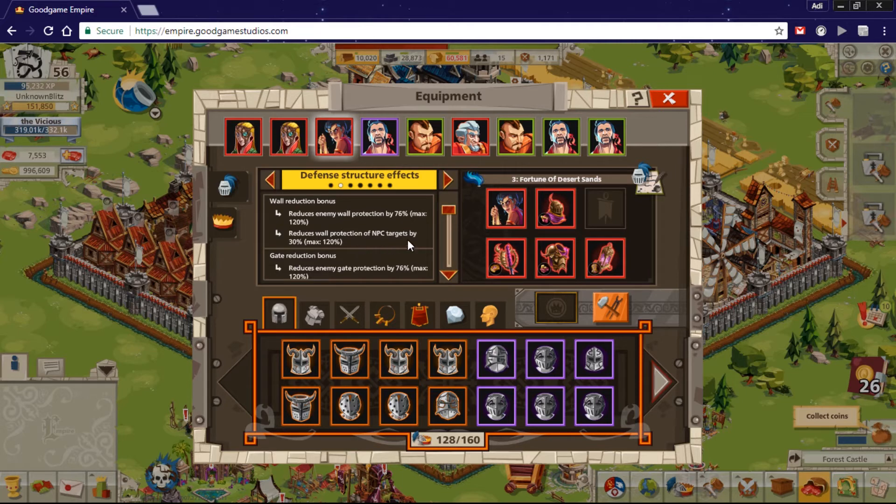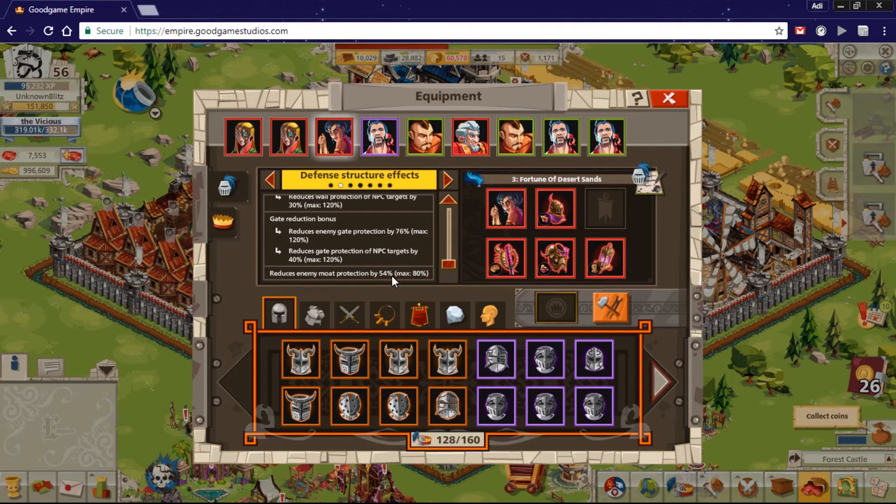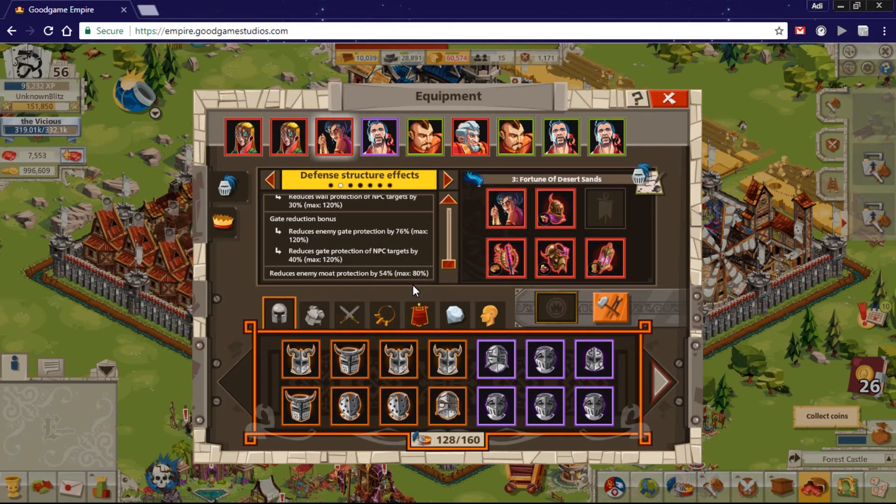There is 76 wall protection plus 30 more for NPC targets, making it 106. Same for gates, but it's 40 there making it 116. Then 54 moat protection. After leveling them up, I guess the stats will increase by around 15 percent, so roughly 91/91 enemy wall protection as normal. Then 91 plus 30 is 121 for NPC targets, and same for the gate. This is my guess — I'm not sure because I never leveled this commander out; all pieces are still at base level one.